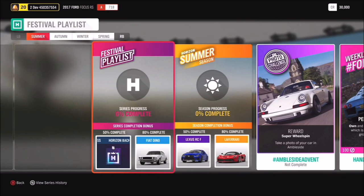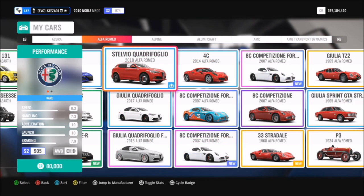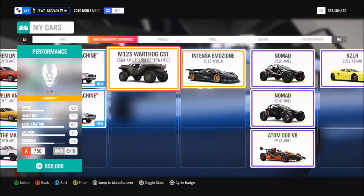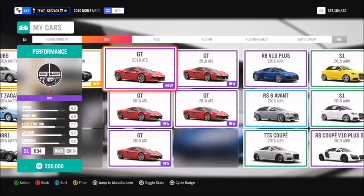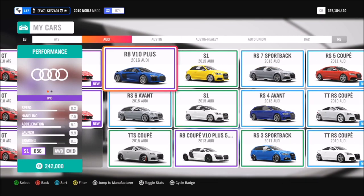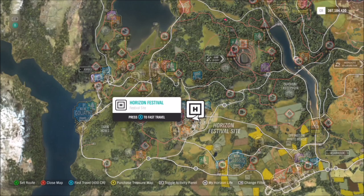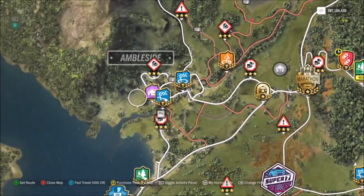All this one wants you to do is take a photo of your car in Ambleside. Like I said, easy — you can pick whichever car you want, it really doesn't matter. I'm sure you guys all have massive garages, so just pick out your favorite car. I simply opted for the Audi R8 V10 Plus, purely because it's probably one of the first ones I saw that I thought looked quite pretty.